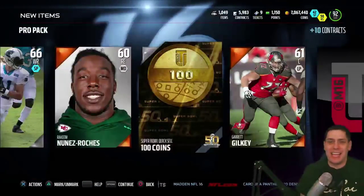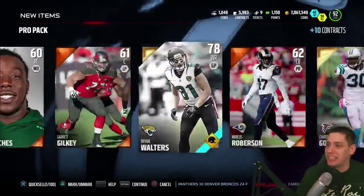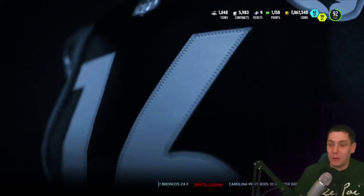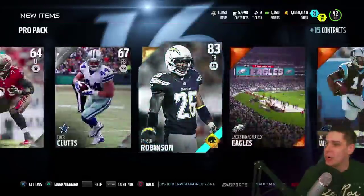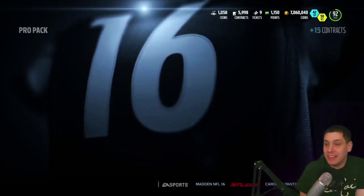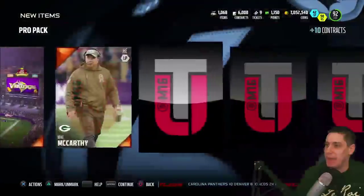Look at this — what is this? A 100 coin quick sell. I don't even want this. Like, can I just get rid of this thing? But anyways, if you guys are enjoying this video, do me a favor — click that like button and subscribe to the channel if you're new. We didn't get anything out of this one other than that 100 coin quick sell. I don't know why they include those. It's so stupid. It doesn't help anybody — who is that helping? I would literally rather have a bronze badge or a coach — anything than that. It's just taking up one of my spots. That's such a bad thing to pull.